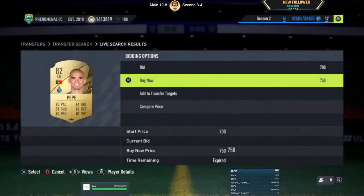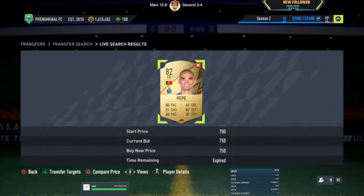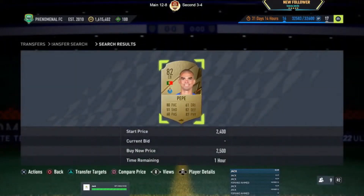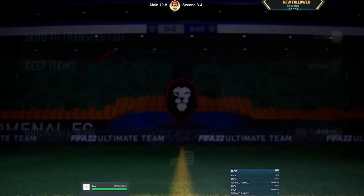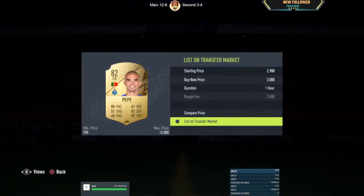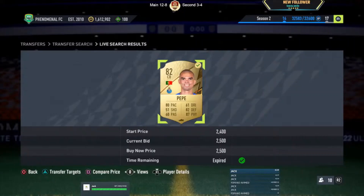Seeing one at 750 — unreal, just too slow. Got one at 2.5 — that's not bad, at least we've won one. We'll sell this one at 3k, so that's 350 coins profit after tax.